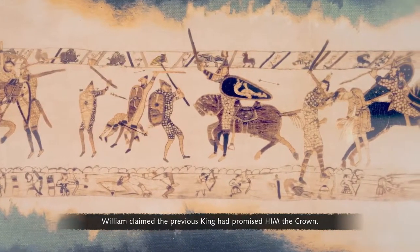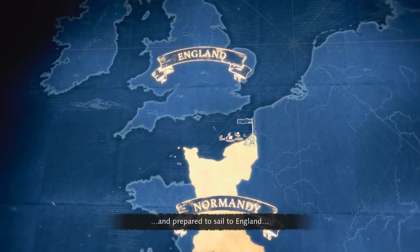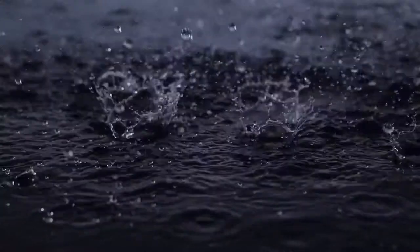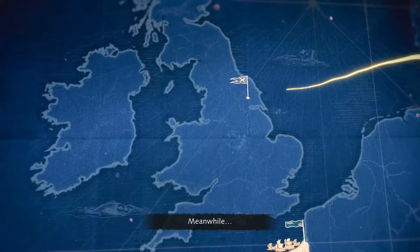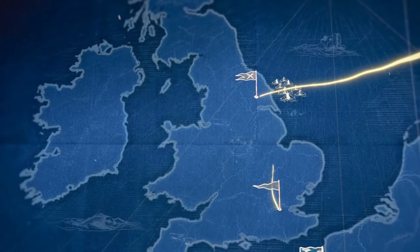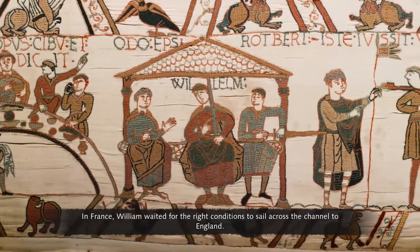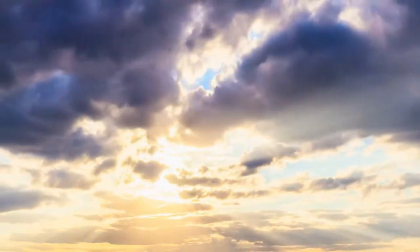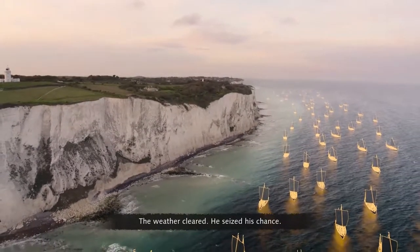William claimed the previous king had promised him the crown, so he assembled an army and prepared to sail to England to fight King Harold for the throne. But a storm thwarted his plans. Meanwhile, Harold discovered that a Viking invasion had landed in the north — another threat to his crown — so he raced to fight them. In France, William waited for the right conditions to sail across the channel to England. The weather cleared and he seized his chance.